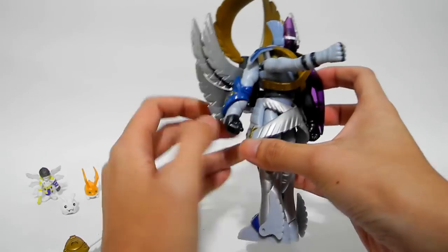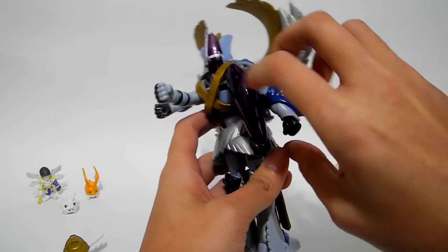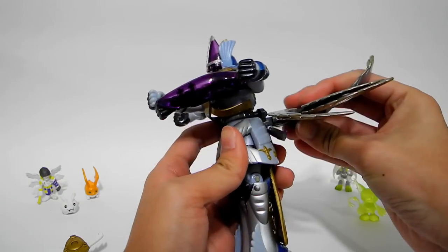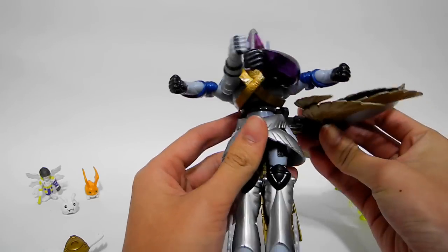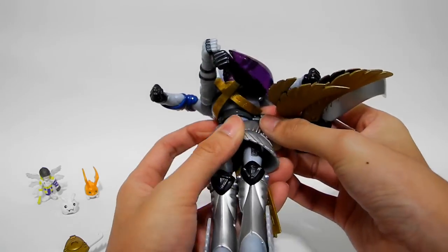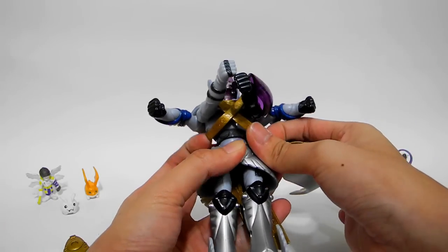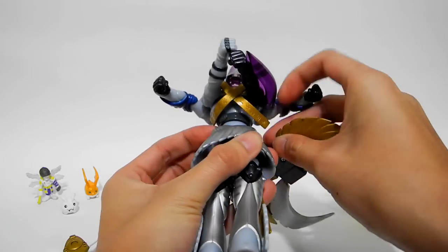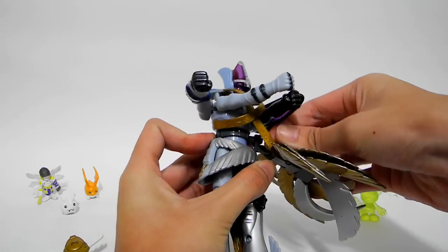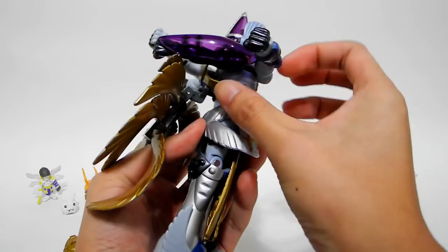Turn his arm into the correct position. Because I need to turn his wings to another side. You also need to take this off; otherwise it will block the wing. And after turning the wings into position, you can put back the strip on it.